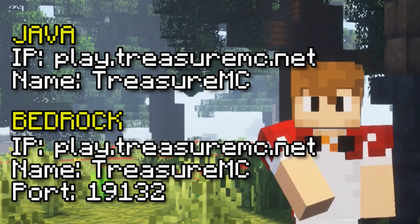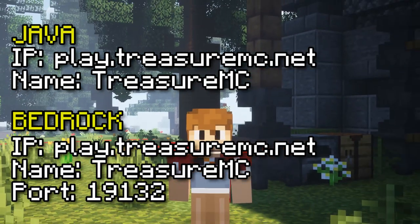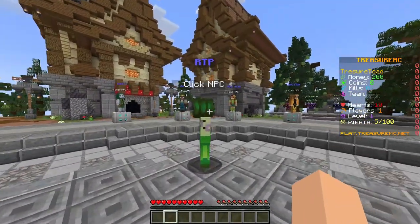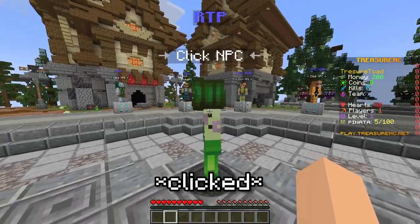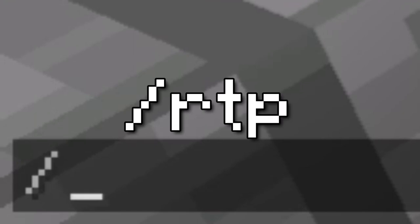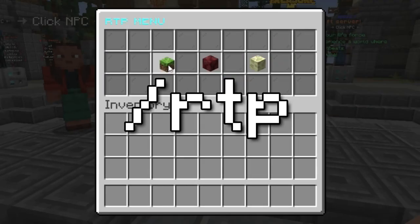To join, simply put in the provided IP and port displayed on your screen. The server has tons of user-friendly features, such as at spawn you'll encounter an NPC that, when clicked, will teleport you randomly into the world, ready to embark on your journey. Or you can always use the slash RTP command to do the same thing.